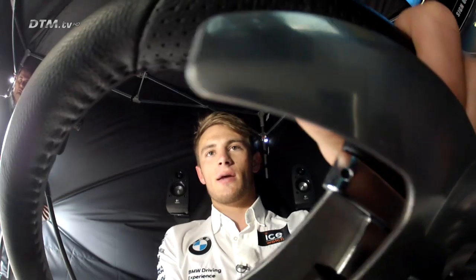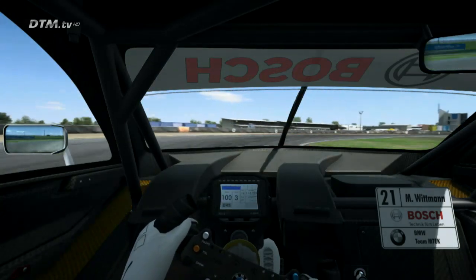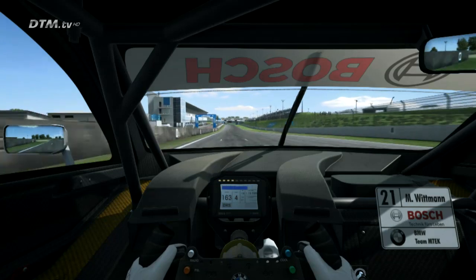Now we go to this right-hander, also again a very fast corner. And now the final and very important corner in third gear — here you need to find a good exit for the main straight so that you can overtake during the start-finish straight. And that was our lap at Oschersleben.